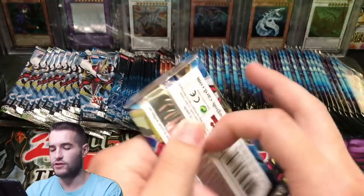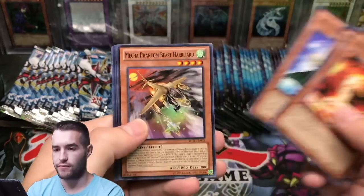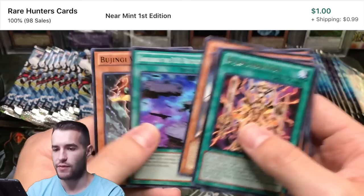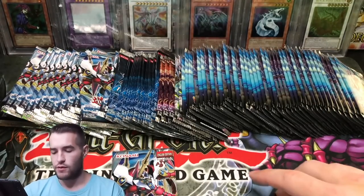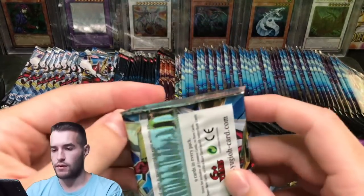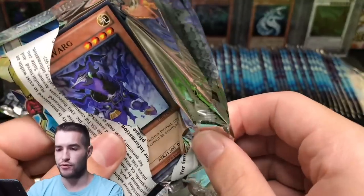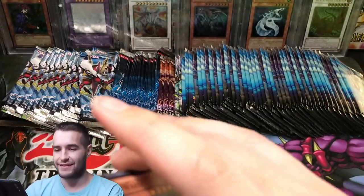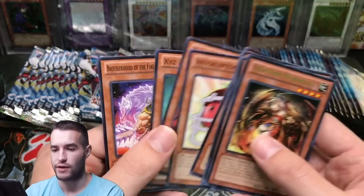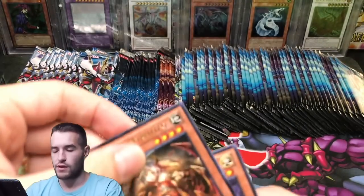I keep pulling two out of the Judgment of the Lights — they really want to be open. Maybe there's a Star Eater. Fencing Ferret, Phantom Beast Hellyard, Talia, Princess of Cherry Blossoms — I think I remember that being like $1.50, which is not bad. Let's sleeve that up. Next pack — let's do Judgment of the Light again just because we pulled two out by accident. Mecha Phantom Beast Hellyard, Chicken Lattes, and Intercept Tomato Rare.